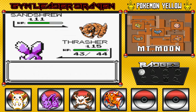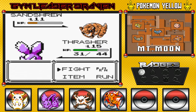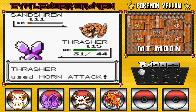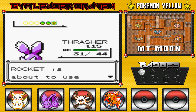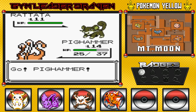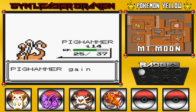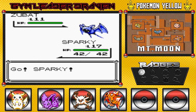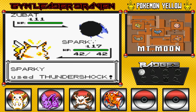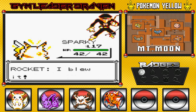Here we go — Horn Attack first, and then Double Kick for two hits in one turn. That's how we finish off the Sandshrew. Still not evolving yet. He sends out a Rattata, so I'll go with Pig Hammer. Rattata, you look weak — destroying you with Low Kick. That's how the cookie crumbles. And then a Thundershock finishes off his Zubat. Draven defeats a Rocket! He says 'I blew it.' Yes, you did — you got beat by a 10-year-old.